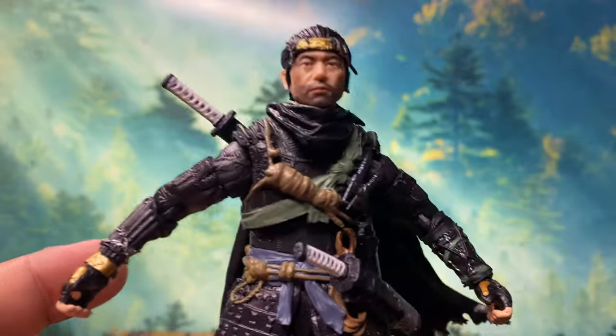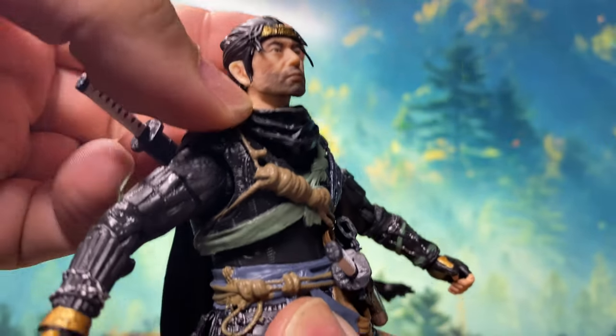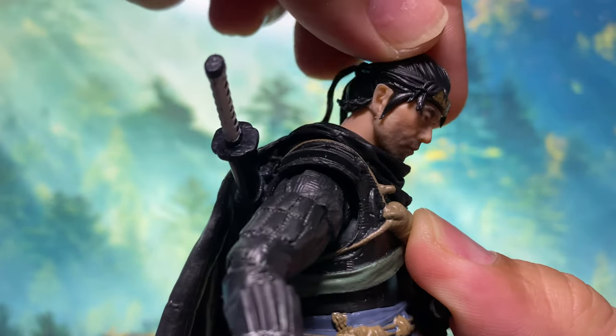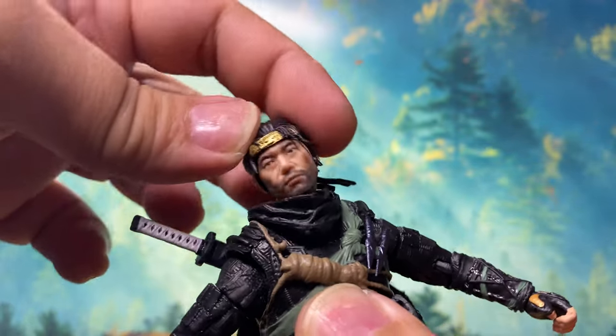Now let's check the articulation. For the head, it has a ball peg connected at the neck, and the neck also has a ball peg, so it can move in multiple directions. The articulation of the head is actually pretty good.